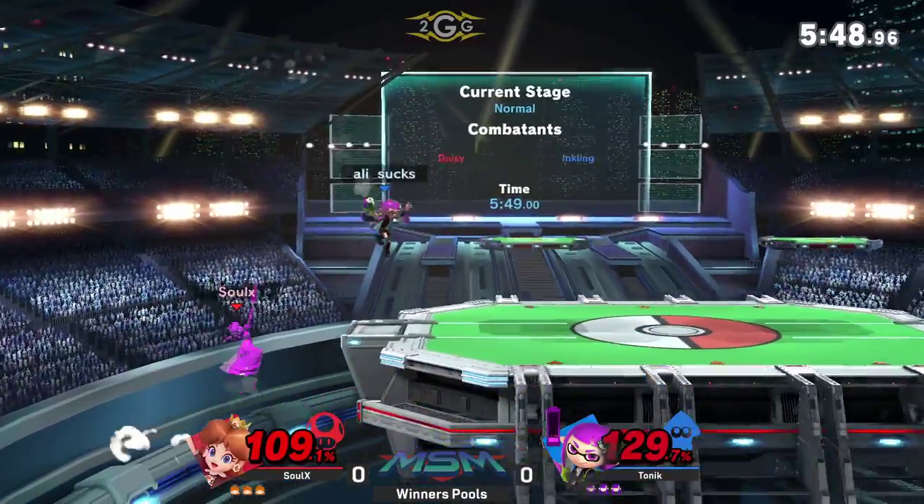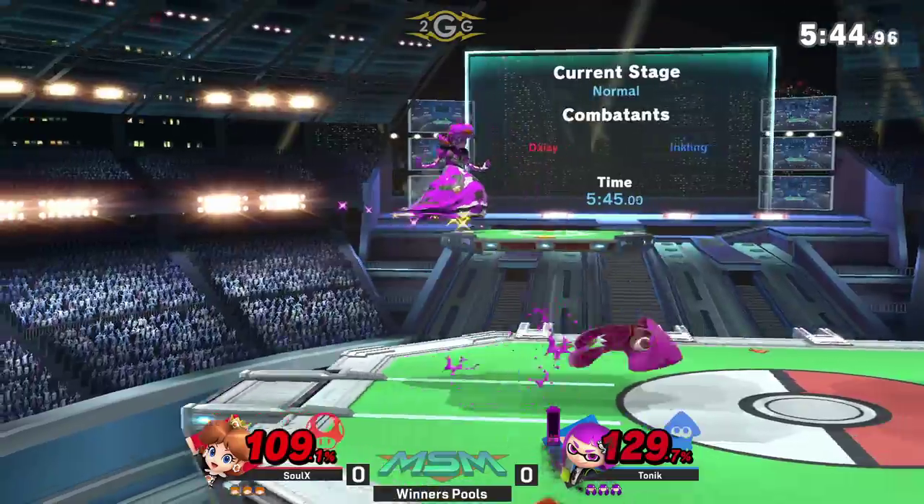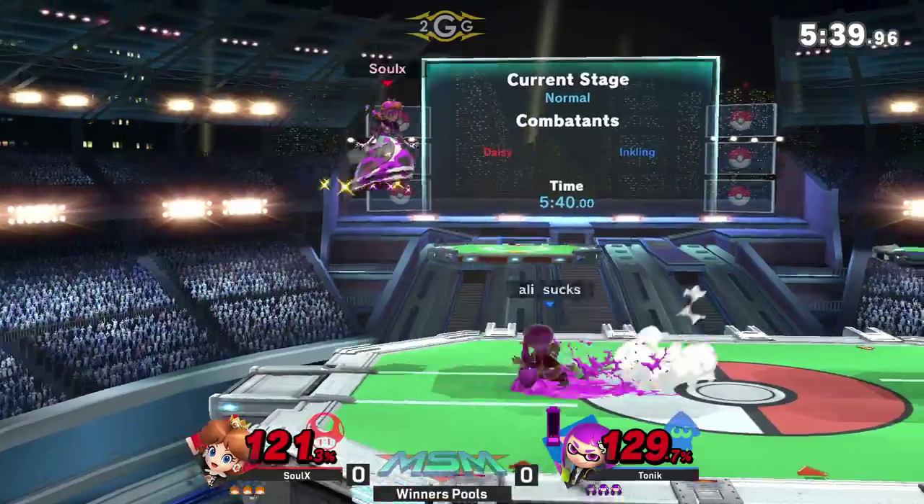Gets both the down smash and the bomb. That was a lot of damage — that was like 30 damage off that single interaction. So much ink on Solex as well.